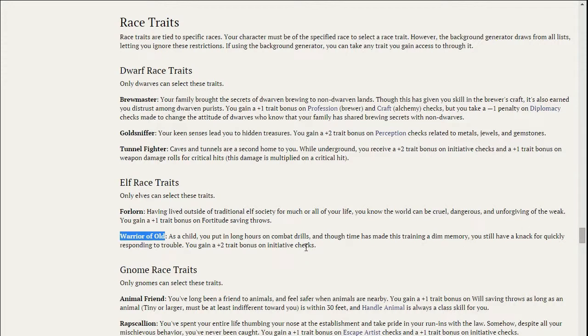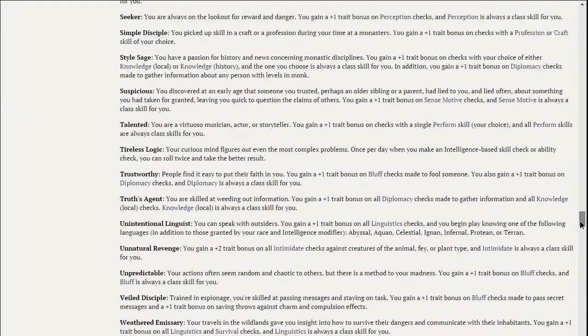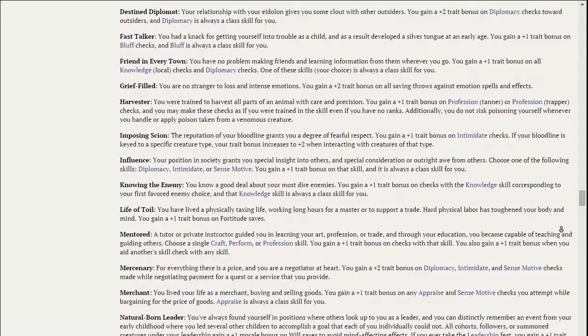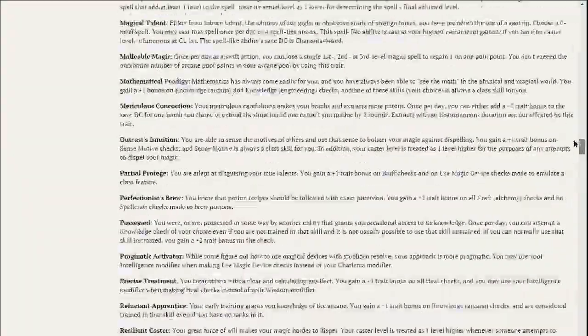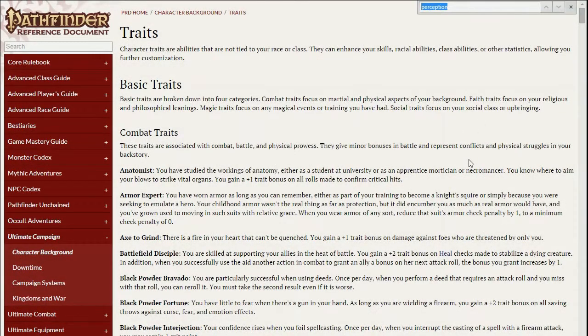When you do traits, you pick two of them. I chose Warrior of Old, which gives a +2 to initiative. If you haven't played Pathfinder before, initiative is the roll at the start of every fight — roll a d20, add your initiative bonus, and whoever has the highest goes first, so it's always good to go first. This fits my character's backstory — he was an archer in an elven army growing up before venturing out on his own. I also wanted to beef up my will saves, since I once had a character die because of a poor will save.